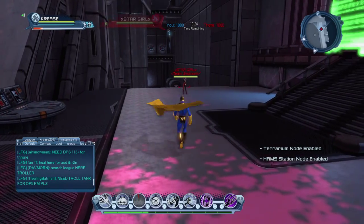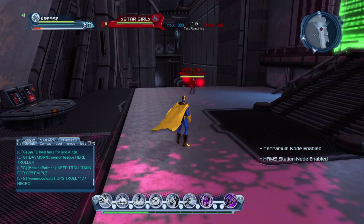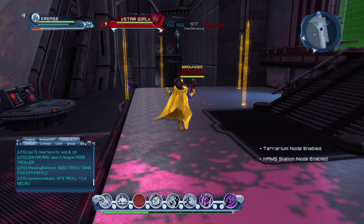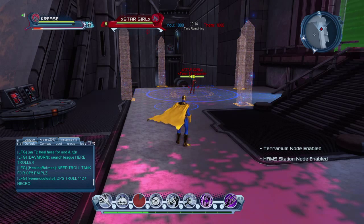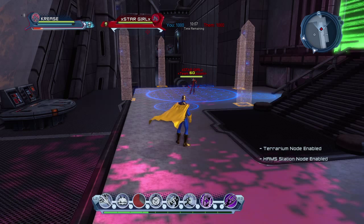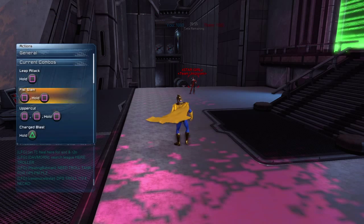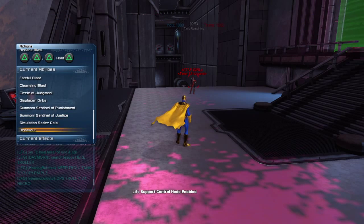I'm not sure - I would have thought the shield would come up red if it was the defensive debuff. I don't know what's going on there, it looks like she's been debuffed like with attack damage. Anyway, let's get on to the next power, which is Displacer Orbs.